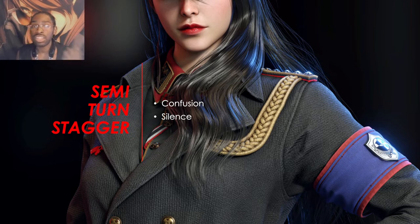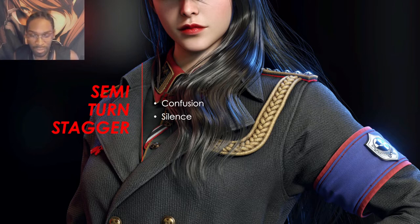There's also semi turn stagger, which doesn't completely waste a turn, but if a unit gets hit with confusion or silence, they can only use skill one. The difference between these two: with confusion, they have no control of their character and will attack a random unit. With silence, you still have control but can only use skill one.